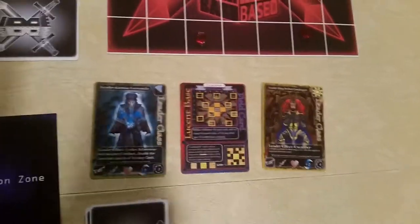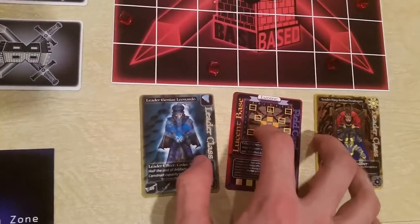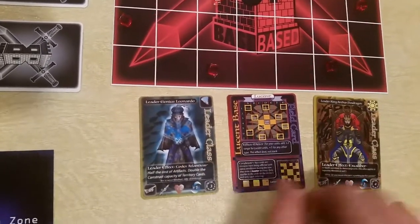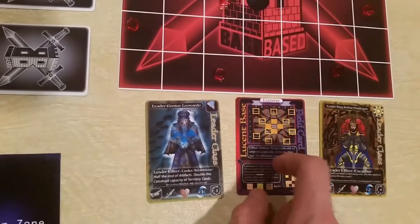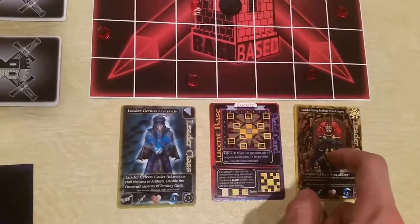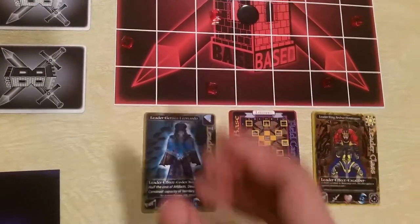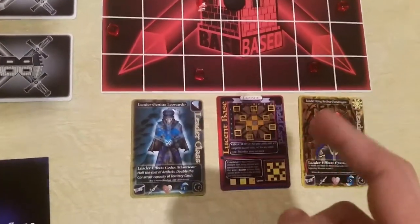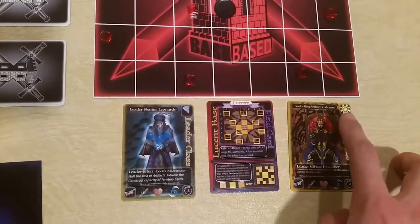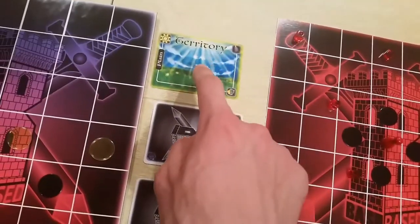First, we're going to have three cards placed here: your two leaders and your field card. Remember, this is your active leader spot and this is your passive leader spot. To continue with the train of intuitive thought, this is light type, this is light, and this is light.